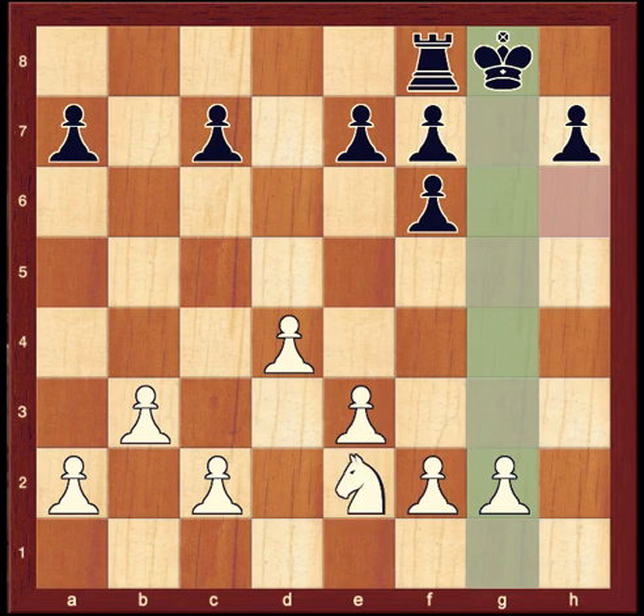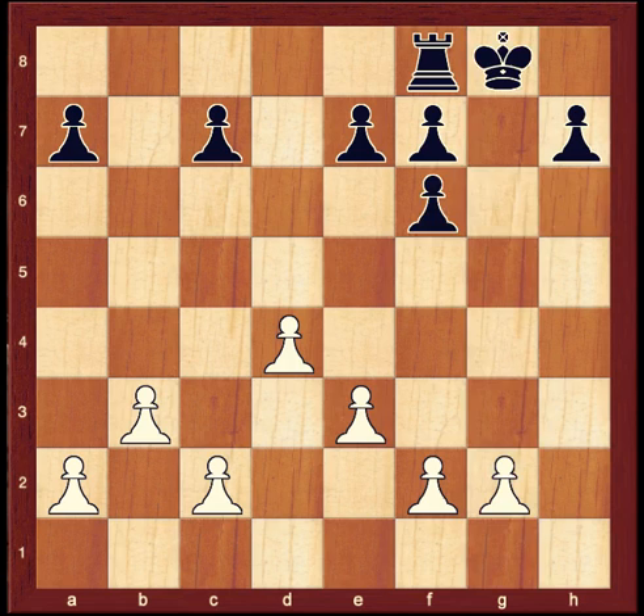In an endgame, white might be able to slip in and attack the unsupportable h-pawn. If the f6 pawn, on the other hand, were on g7, there'd be no way for white to penetrate. One way of forcing this type of structural weakness in your opponent's position can be seen here.